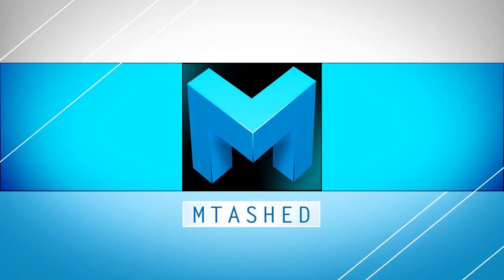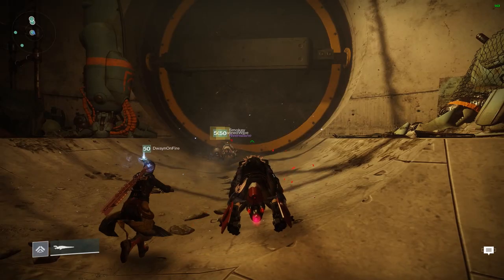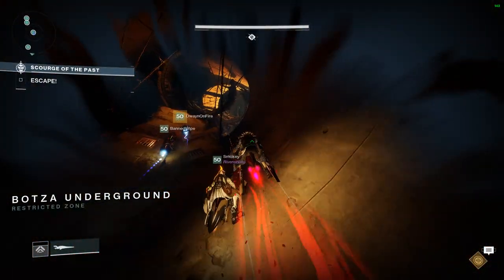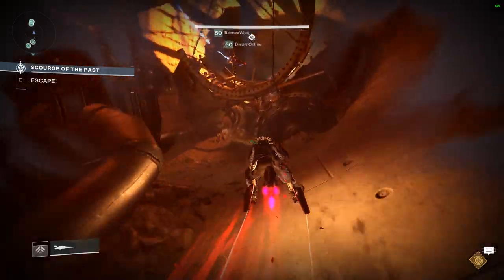Hey guys, Emtash here, and we found a secret chest in the new Scourge of the Past raid. So what you're going to need to do is, during this sparrow section, there are eight little things you need to hit. I'm going to show you all the locations here.